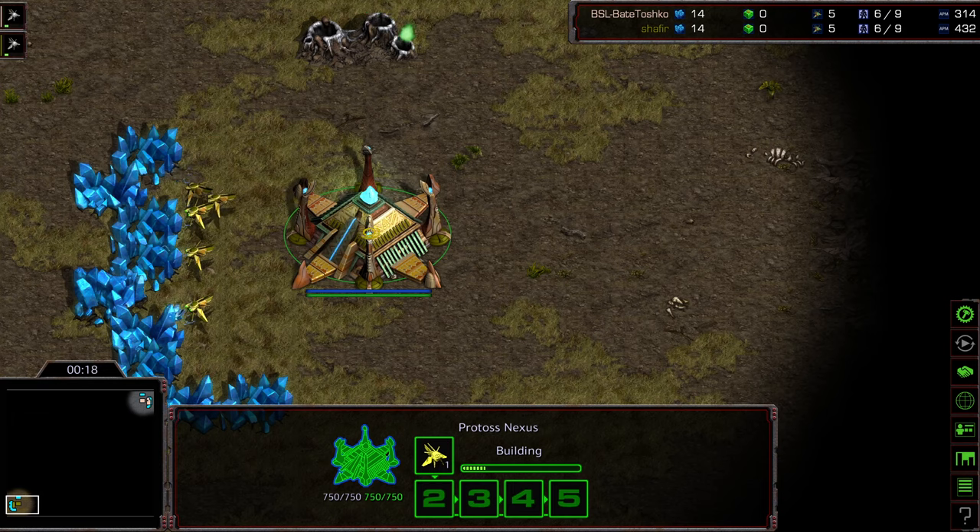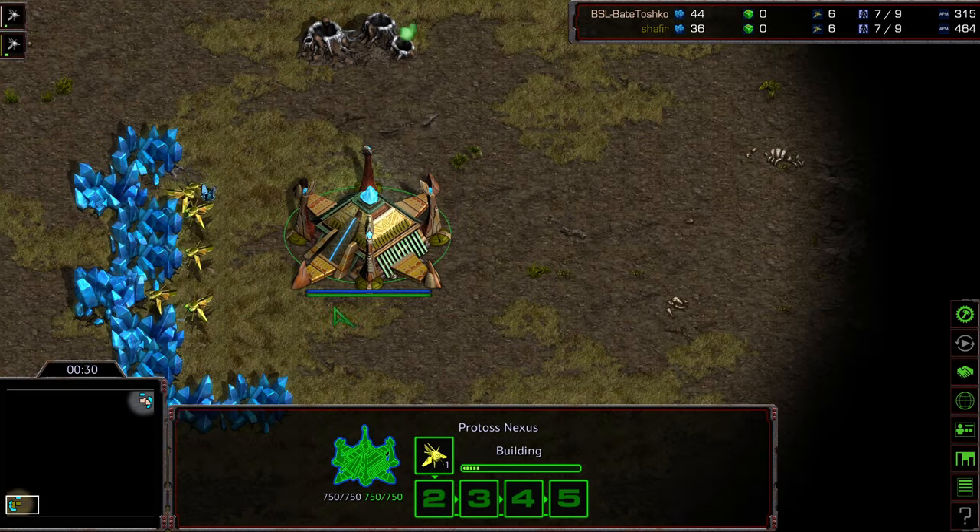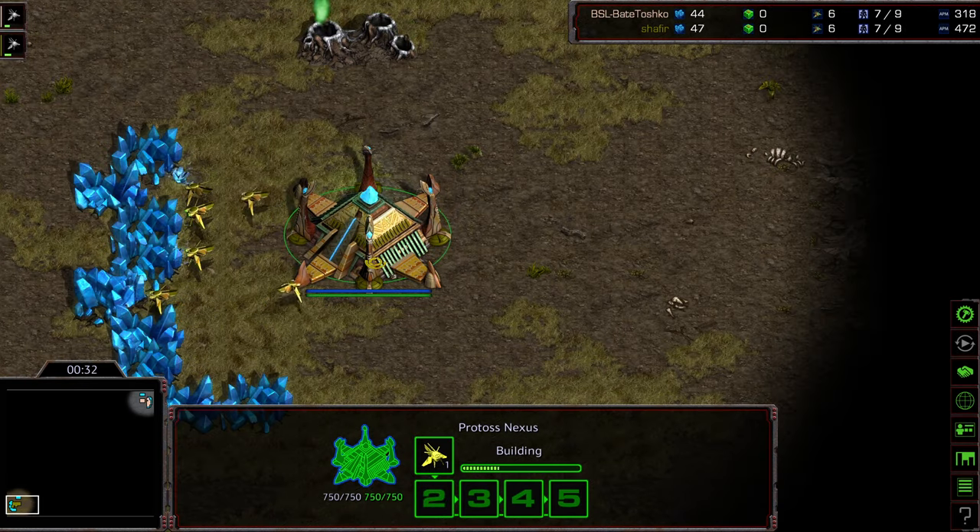Bottom left-hand corner, we have Shafir as the somewhat close mustard yellow. This mustard yellow color seems to cause a lot of problems in my opinion. It's close to that other yellow, it's close to that other green, and I feel like it's somewhat confusable with this peach. I think it's too close to the baseline Protoss colors. Maybe if they just banned certain streams of colors, that would be better. Anyway, we will move on.